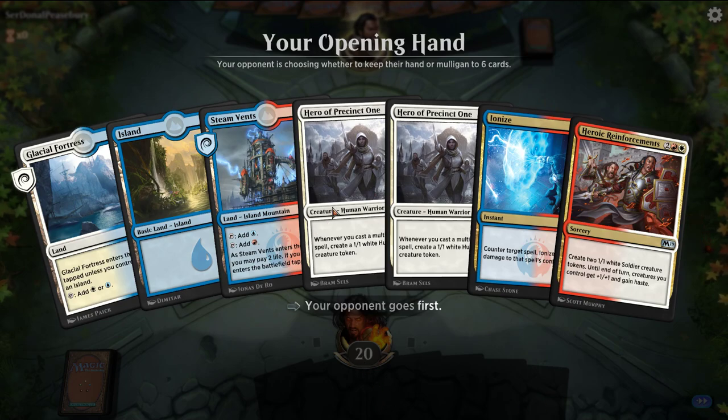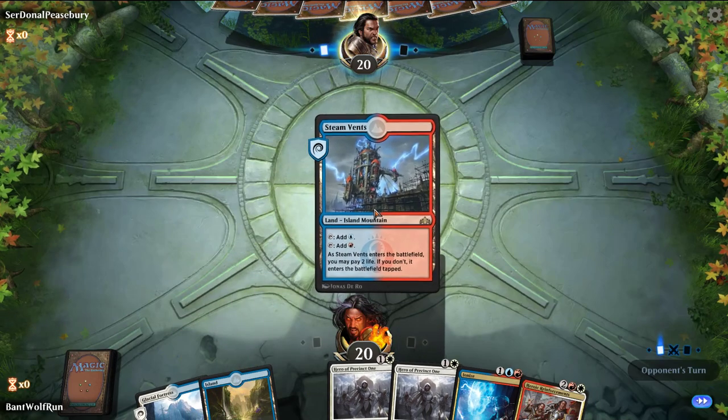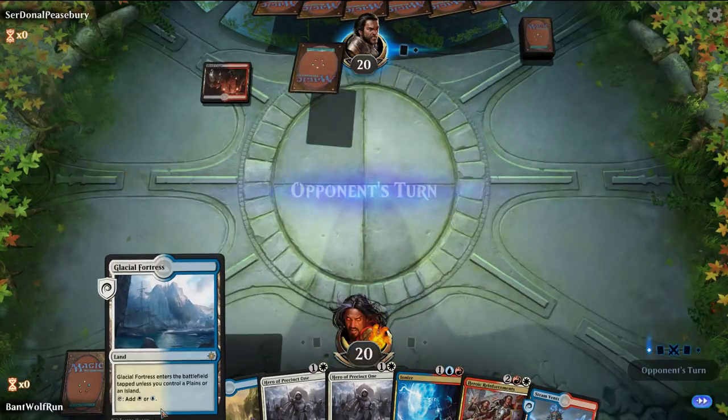We'll keep this hand. If we can untap with Hero, we're in a really good spot. Hero is pretty much the engine of the deck, so you want it in your opening hand.